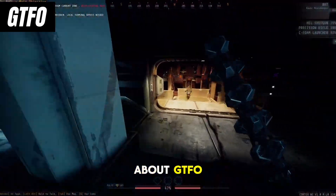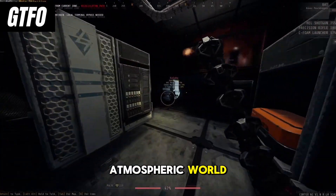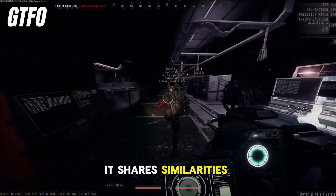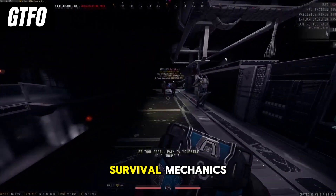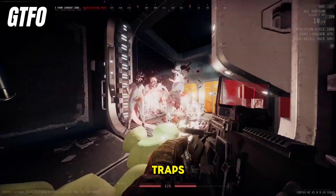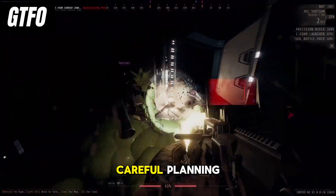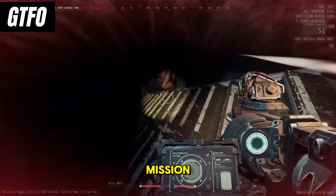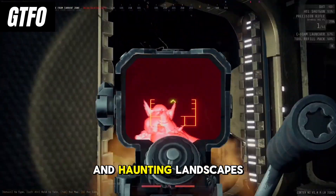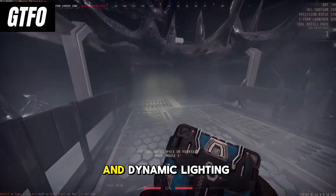Now, let's talk about GTFO, a hardcore cooperative first-person shooter that challenges players to work together to survive in a dark and atmospheric world overrun by terrifying creatures. While GTFO offers a different setting from Left 4 Dead 2, it shares similarities in its focus on cooperative multiplayer and intense survival mechanics. Players must explore procedurally generated levels filled with challenging enemies and deadly traps, using teamwork and strategy to overcome each encounter. The game emphasizes stealth, resource management, and careful planning, adding a layer of tension and suspense to every mission. With its dark and atmospheric environments, GTFO immerses players in a terrifying world, from abandoned research facilities to underground caverns.